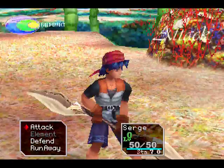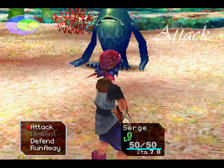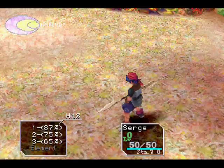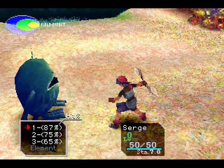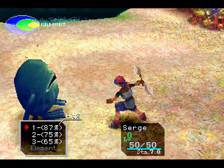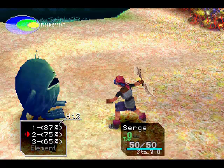Basically it's pretty simple. See how it says STA 7.0 — that's based on stamina. You can attack as many times as you want as long as you still have stamina. A weak attack takes one stamina, medium takes two, strong takes three. The percentage next to it is how likely you are to hit with that attack, and the percentage goes up based on how many times you've already hit.